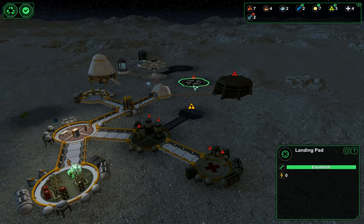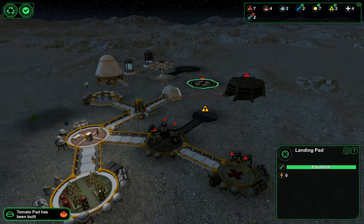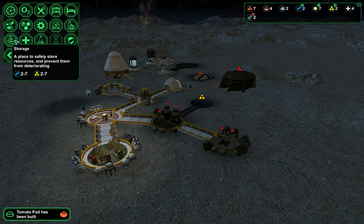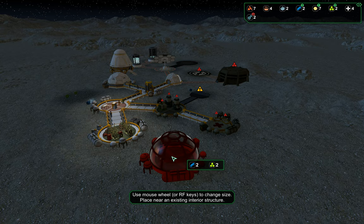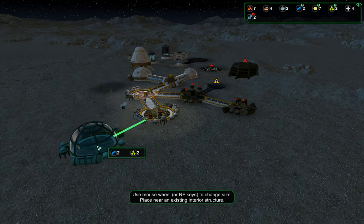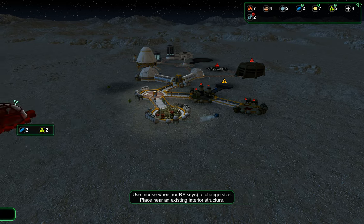We'll keep our landing pad — it's actually useful as a backup. The factory is probably two metal — yes, so a factory would be three metal. Storage, storage, storage, factory, lab, control center, landing pads.